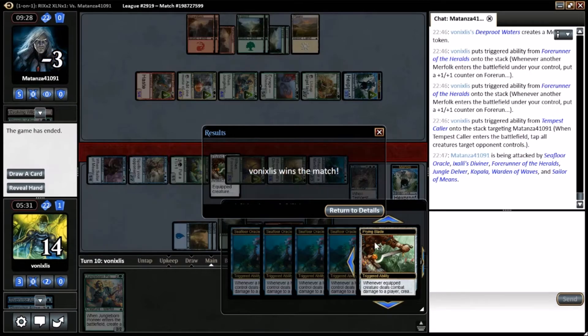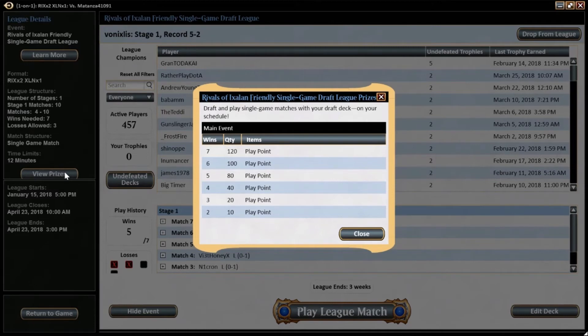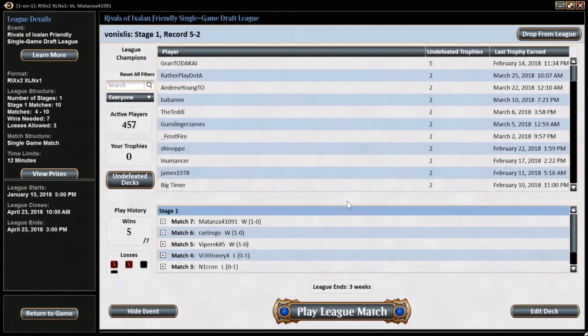Pretty successful. Our combination of Tempest Caller and Seafloor Oracle did the work. So we've got 5 wins out of a potential maximum of 7. If we make it up to 7 wins, the tournament ends and we get the maximum prize. Even if we go out now and get 2 losses in a row, we've still got 80 play points in the bag. We'd obviously like to make it up to the 120 that we essentially paid to get into the tournament.